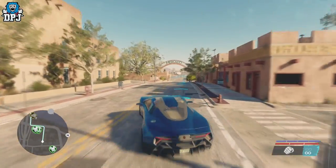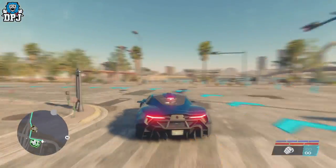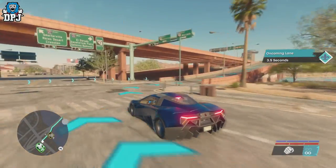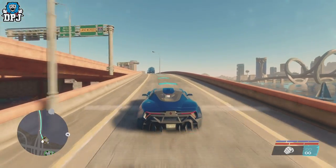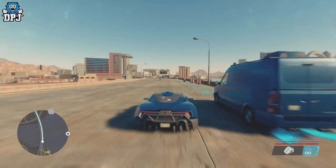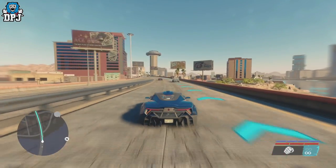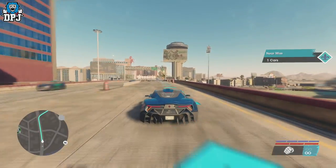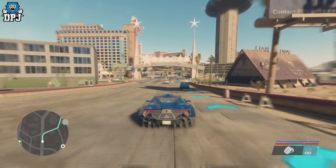Now I know you get a helicopter in the very first tutorial mission, but you quickly lose that, and as far as I'm aware you can't go back and get it. I haven't tried leaving the helicopter in place at the start of that mission — you could probably do that. But either way, this helicopter isn't a military one like in the tutorial, but it will still let you explore the map.